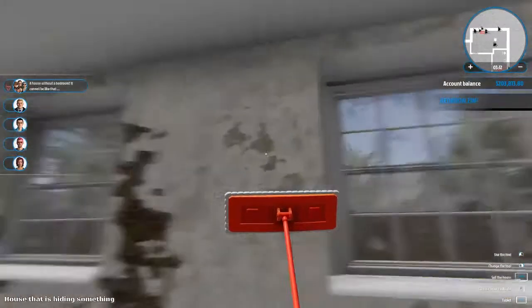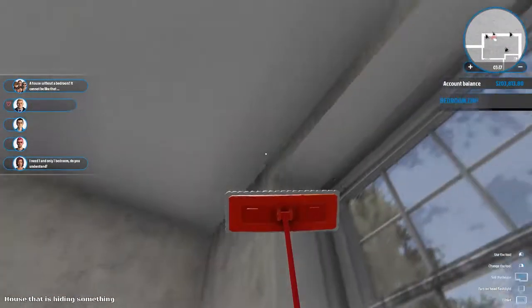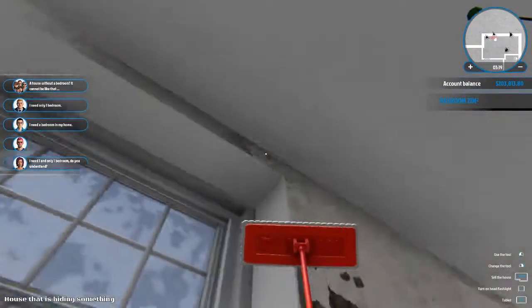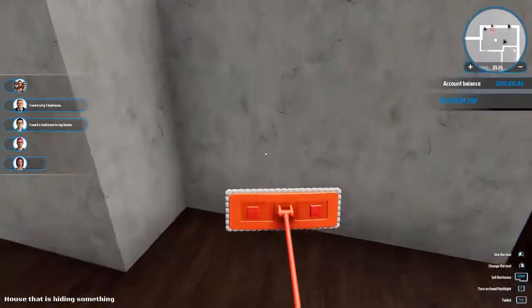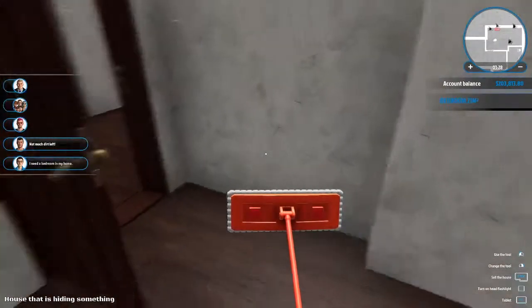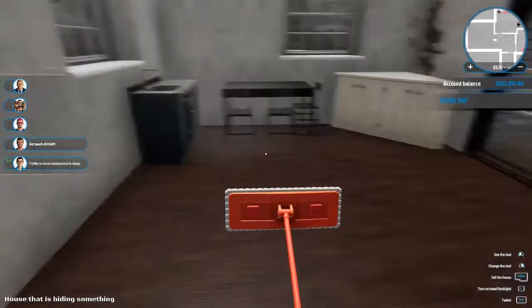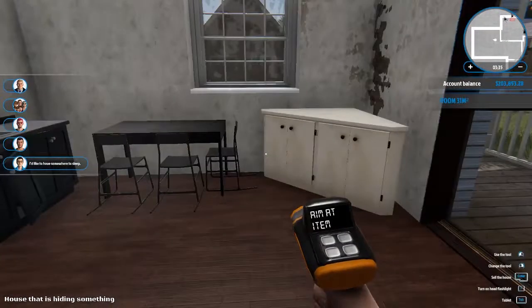The buyers on the left side of the screen are idiots. One time I made a house that had about four bedrooms and the giant family that's currently on top was not even interested in what I was making - made absolutely no sense.